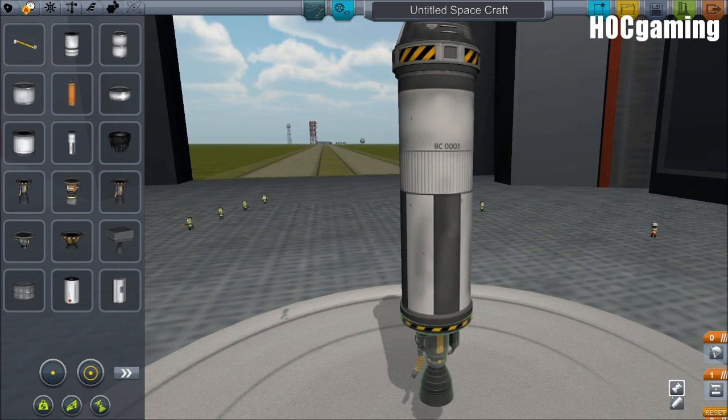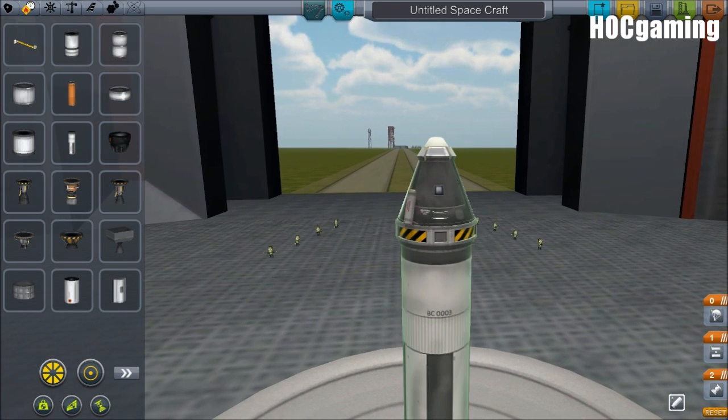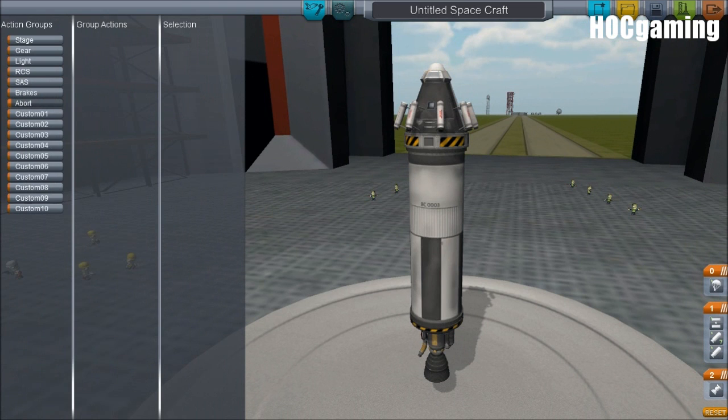Action groups have been added. There is a new way to control your ships — instead of doing everything by pressing space through the staging mechanic, you can assign parts to groups that are controlled with a key press. So you can set up abort systems or rig up complex contraptions, or let the game handle it automatically.